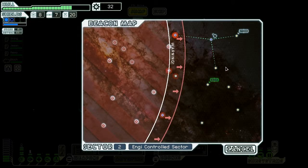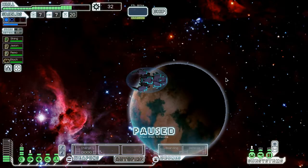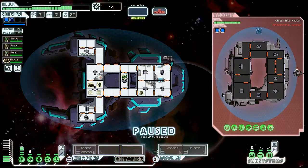Got an ion intruder — nice, that's fun. There are four stores in here, holy crap — one of them was hidden, but even three stores is pretty intense. What appeared to be damage to two ships that have smashed together — let's attempt to help the ships by prying them apart. It's hostile — no problem. NG should be no problem. They have no medbay — they also should be no problem.